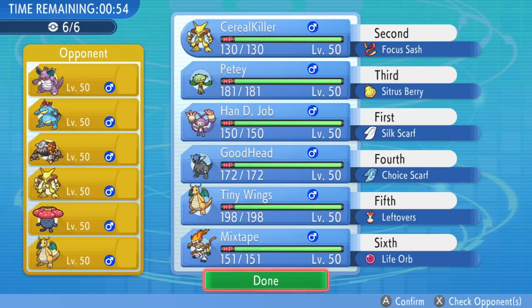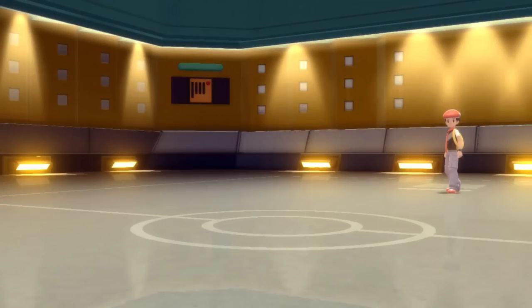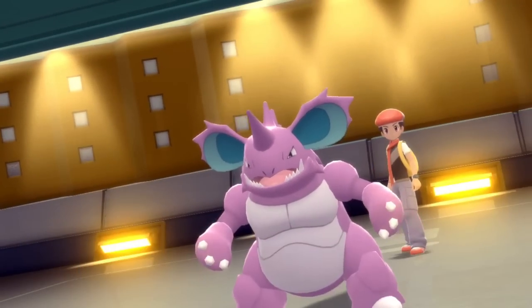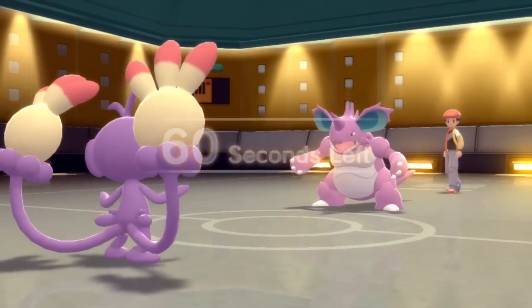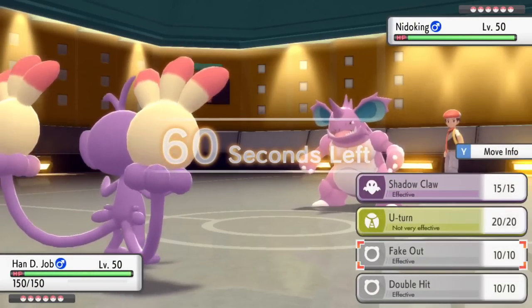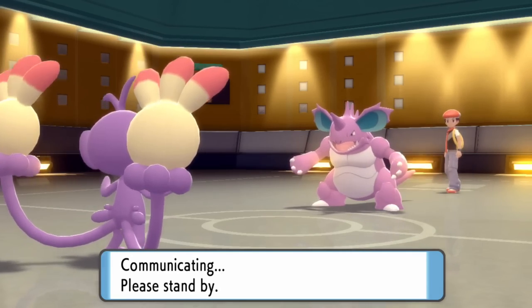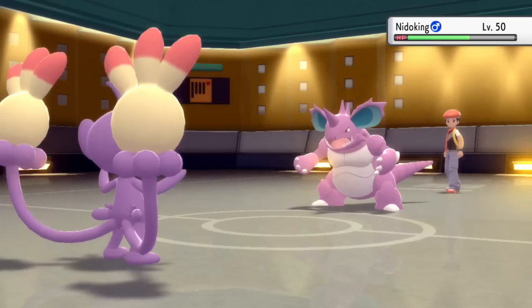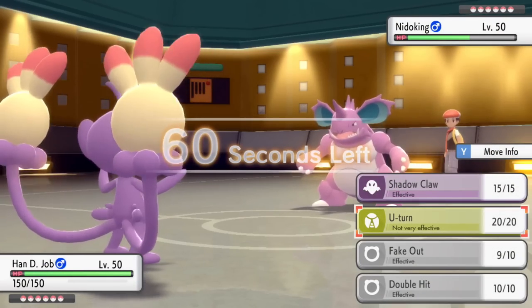I see the Heatran, and I'm expecting either a Nidoking or a Heatran lead. Regardless, I'm going to start off with Hand D the Ambipom — Job the Ambipom. Ambipom is an absolute threat and I will not be told otherwise. He does end up leading with the Nidoking, so I'm thinking this is a nice opportunity to go for a Fake Out and get some solid damage. With the Silk Scarf and maxed out Attack, I'm able to do a pretty solid chunk to pretty much everything with Fake Out. I knock it to nearly half.